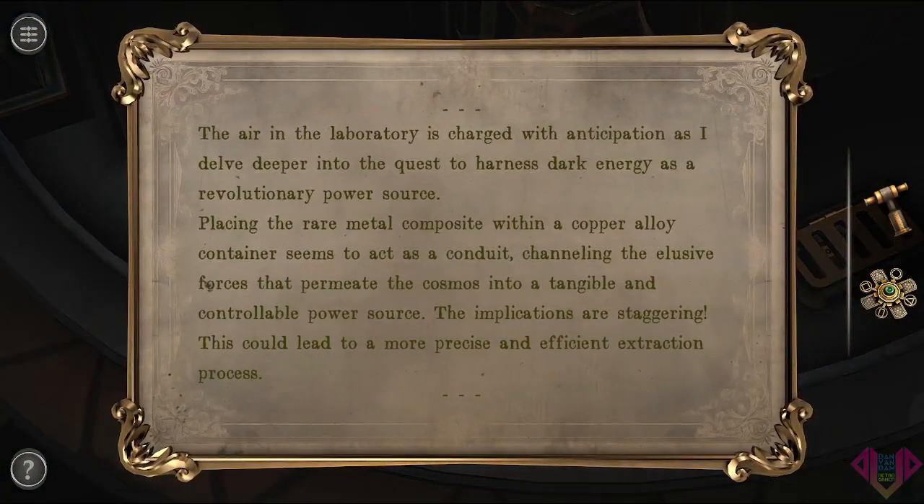The air in the laboratory is charged with anticipation as I delve deeper into the quest to harness dark energy as a revolutionary power source. Placing the rare metal composite into a copper alloy, the container seems to act like a conduit, channeling the elusive forces that permeates from the cosmos into a tangible and controllable power source. The implications are staggering — this could lead to a more precise and efficient extraction process.